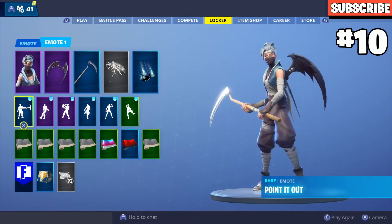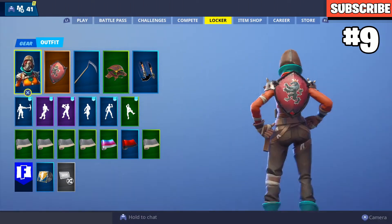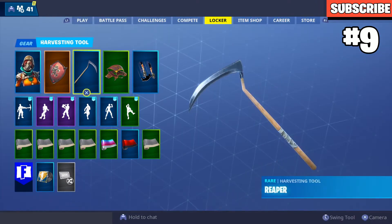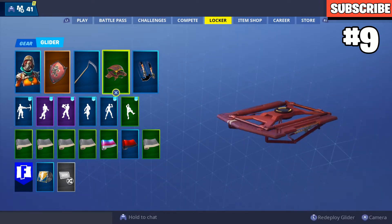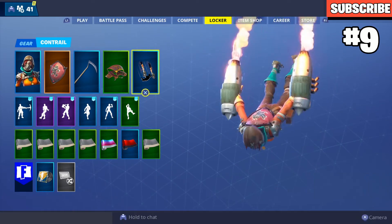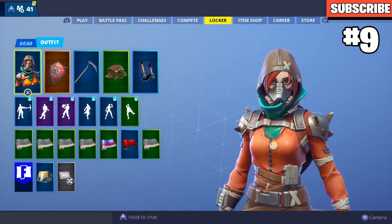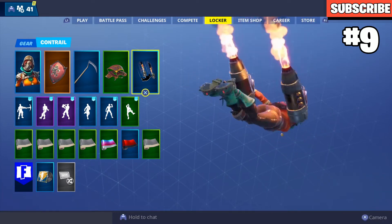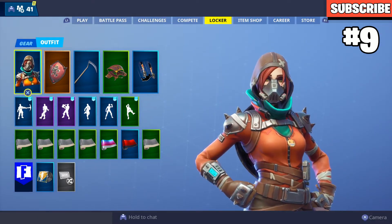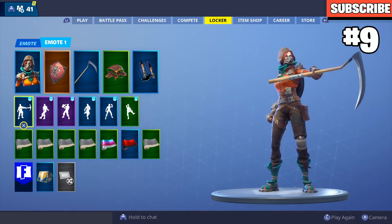Next up we have Mayhem with the Red Shield — this looks really good and I used to use this a lot. I put the Scythe again with the Cinder glider and the Exhaust trail. The Exhaust trail kind of matches the theme: you've got the gas mask and then the trail with fire coming out, so that matches. This is a good combo I use sometimes.